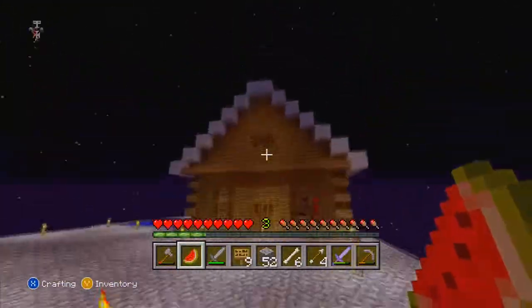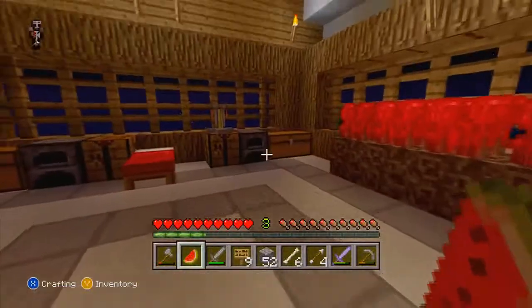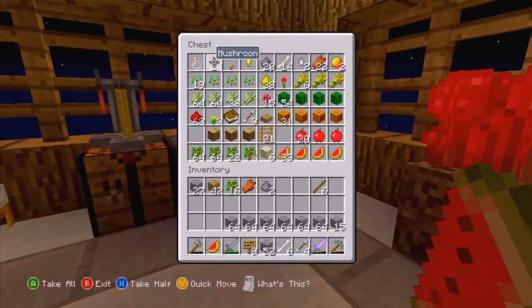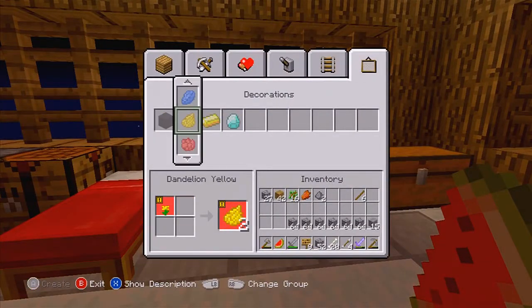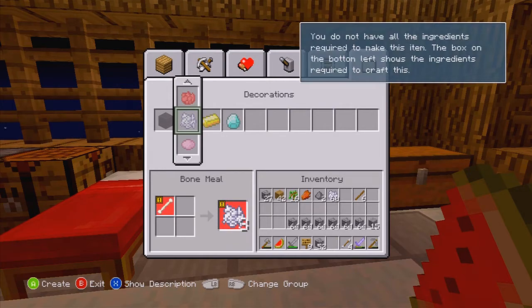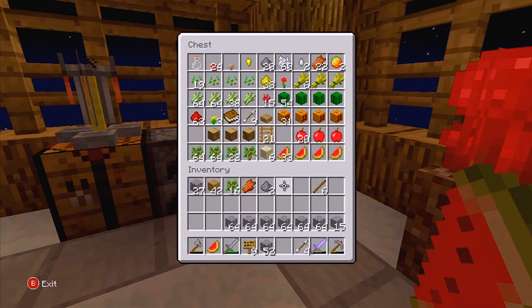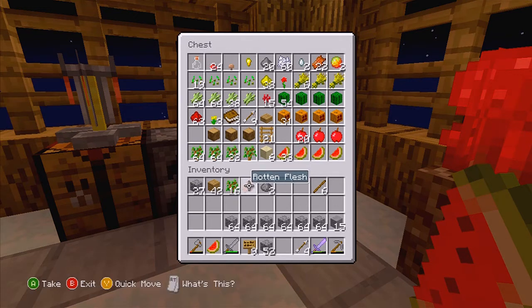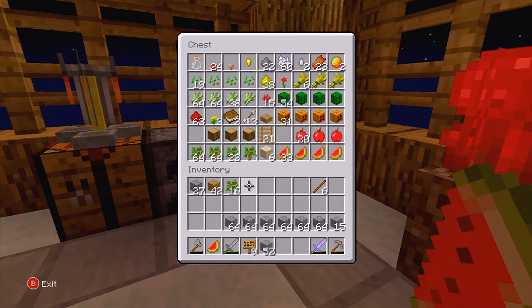Heading to our gingerbread house — this house is really cool. Alright, we have 14 bones and I have six — let's take those and craft some bone meal. We need a stack of bone meal. This is probably going to be shy — that's what I thought. We need four more to make 64 bone meal, not too bad.